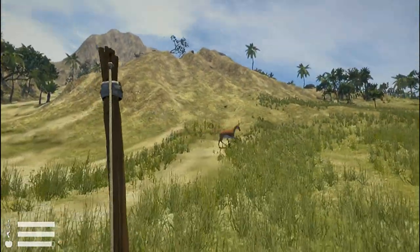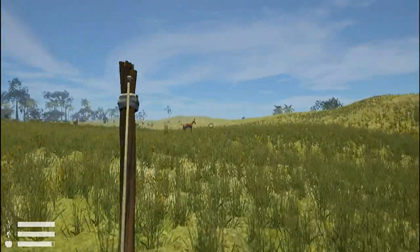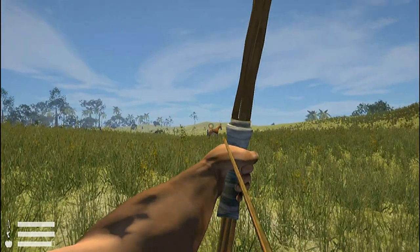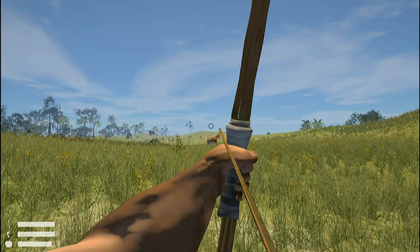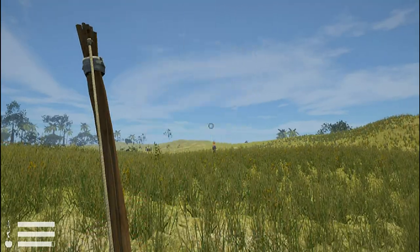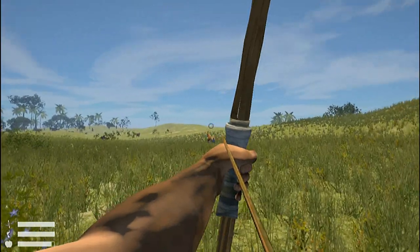Let's kill this one and move on. When you shoot the bow, make sure you aim a little bit higher because there's arrow drop — it'll fall short of the target otherwise.